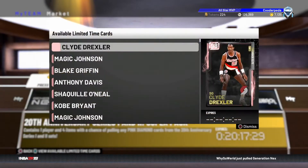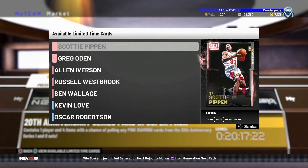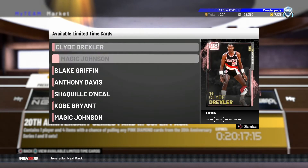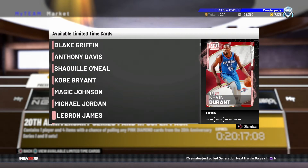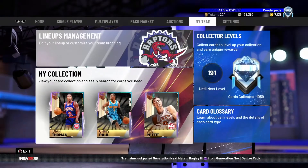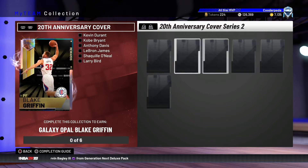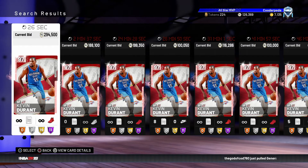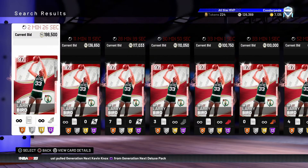We've also got some new packs — the anniversary super packs, which include everybody from series one and series two plus the throwback elites. So if you pull a Pink Diamond, it's not guaranteed to be an anniversary player — it could be Pink Diamond Clyde or Magic, which is still going to be worth some MT but not as much as an anniversary player. In terms of series two prices, they've actually increased — which doesn't make a lot of sense.